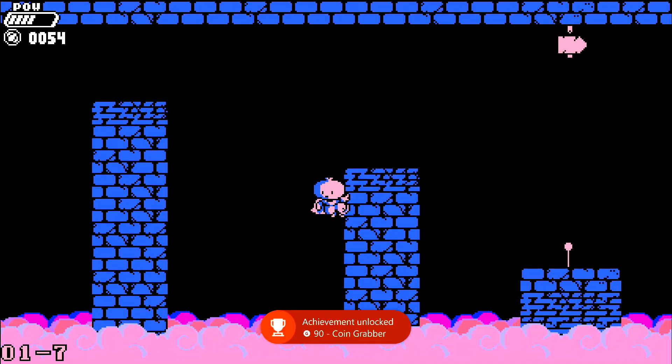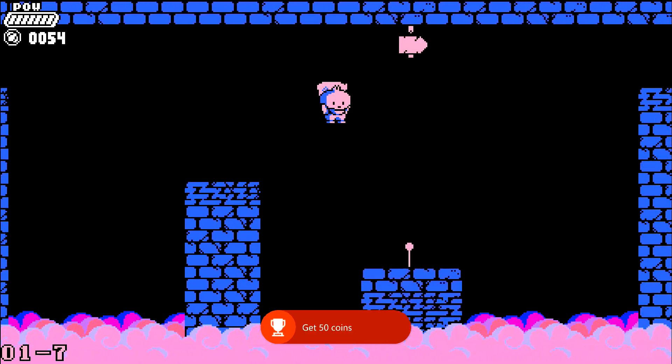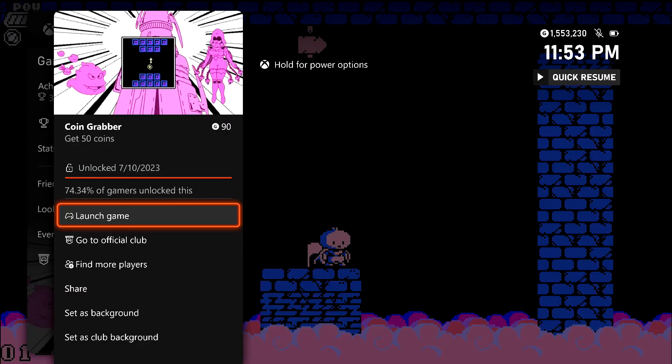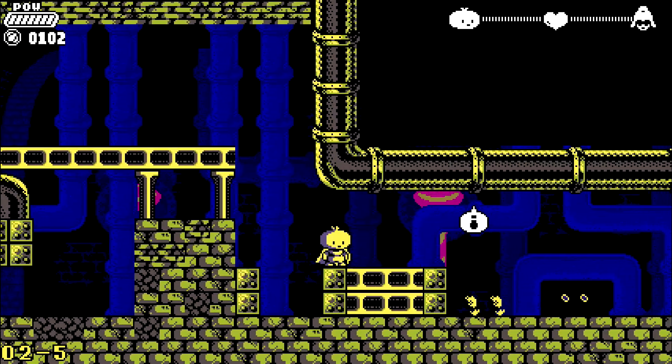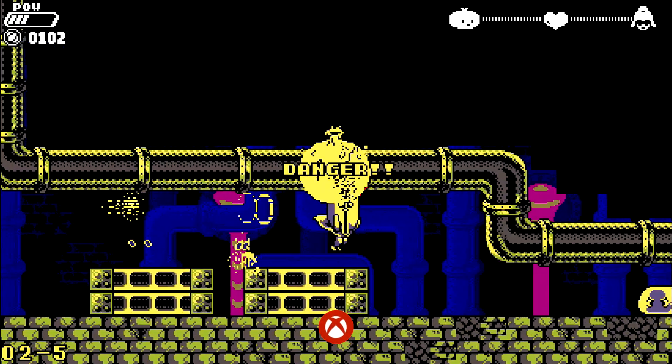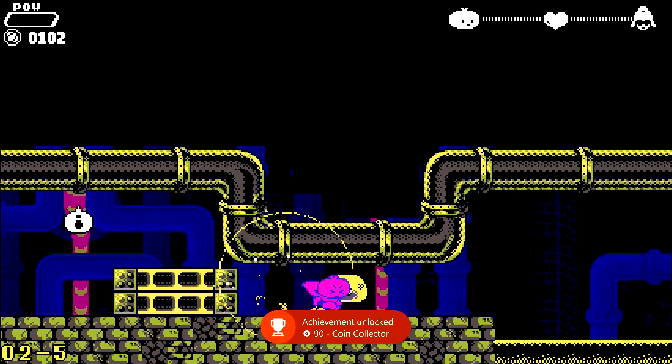There it is — this one is going to be Coin Grabber for 90 Gamer Score. Then we're going to keep going until we get to 100 total coins, and this should grab us the second achievement of the set, which is going to be Coin Collector for another 90 Gamer Score.